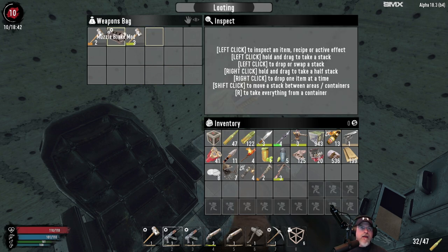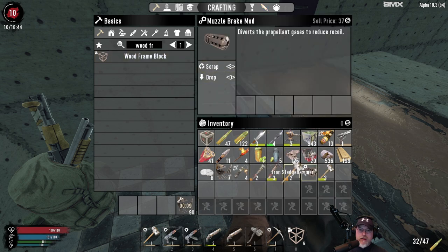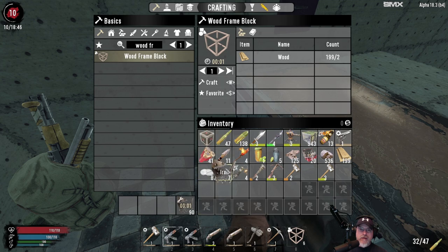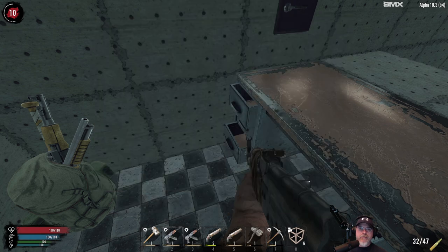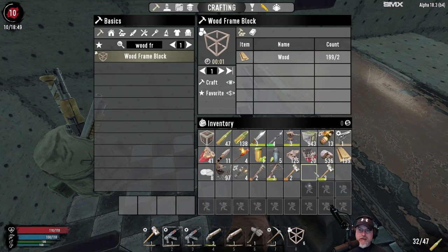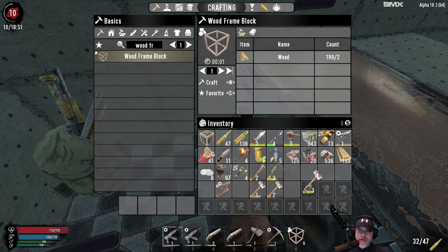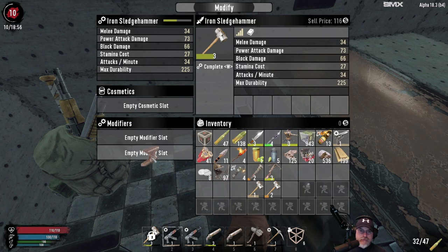There are three safes. Let's open them up. Potential sledgehammer upgrades — let's scrap that. And a muzzle brake mod, which I think we can put on our pistol. Right now it does 33 range damage — now it does 36. Plus it reduces recoil, I think. Now let's look at the sledges. We'll take our mod off our current sledge so that's not factored in, and line these three up. The orange one is inferior to our current one except for durability.